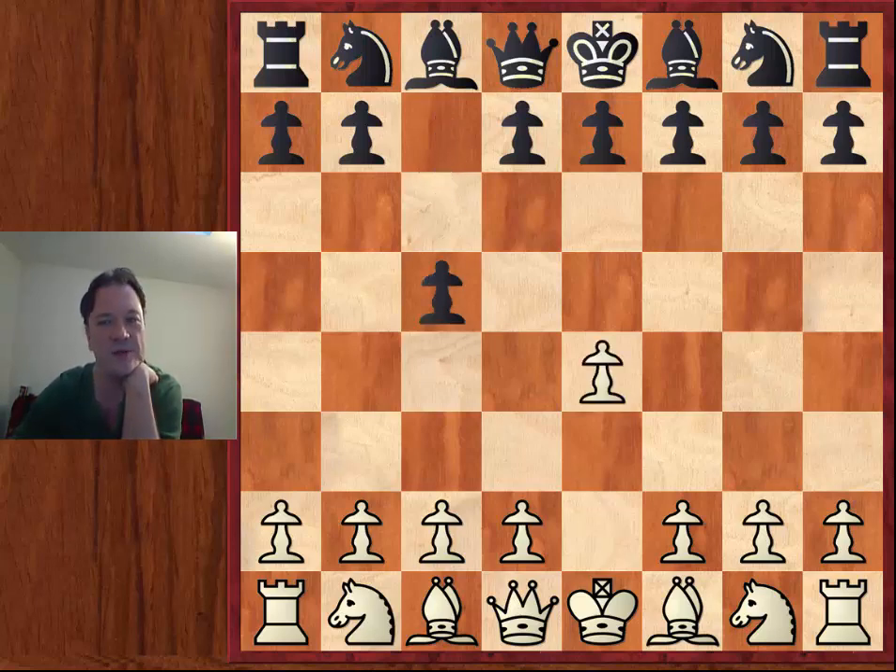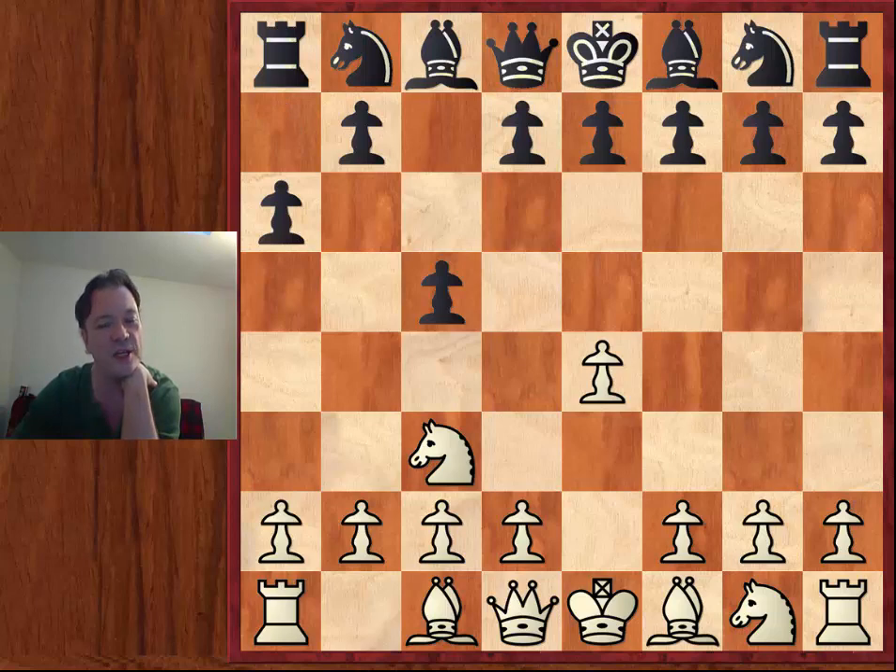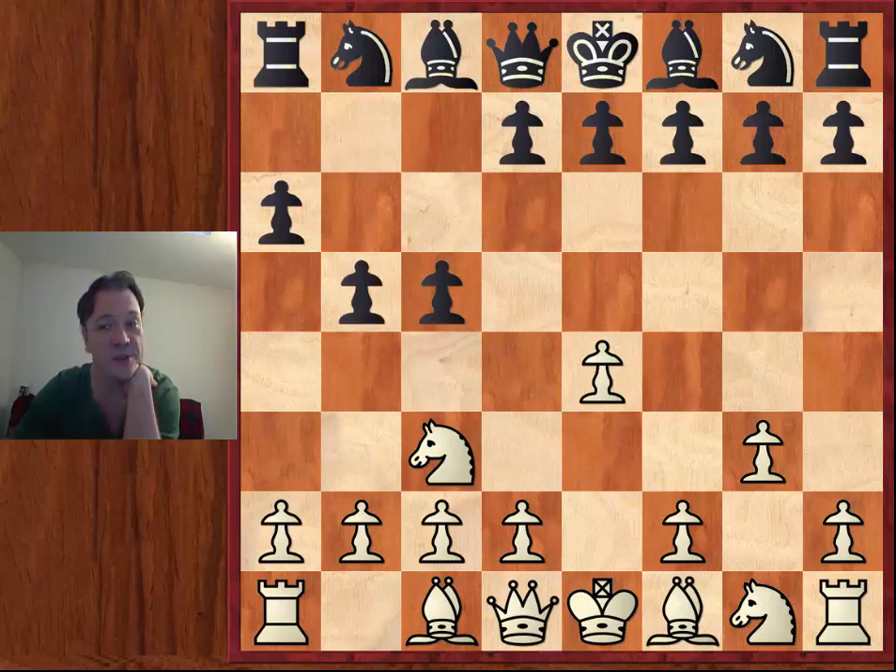Wen plays e4, Artemiev c5, now Knight to c3 — the closed Sicilian, although this move can also be used for transpositional purposes. Artemiev plays a line heavily recommended by many authors: a6. It's also a good transpositional move, but to play it you have to be willing to play a mainline Sicilian involving the move a6 generally speaking. White plays g3 — there are other move orders, like the Grand Prix attack, and Knight g to e2 statistically has the best score for white — but Wen plays the most popular move, g3. Then b5, which is almost universally played for black.